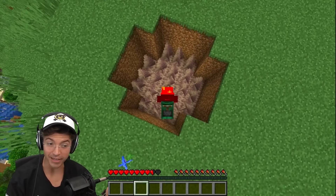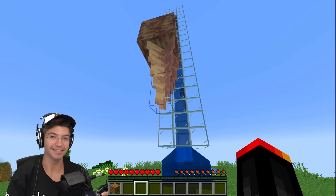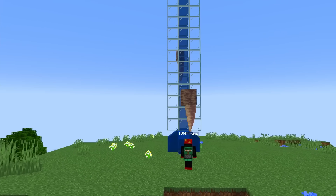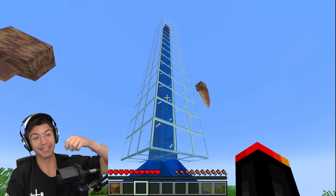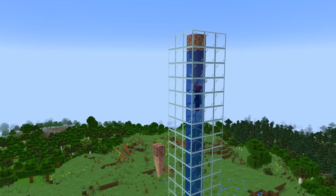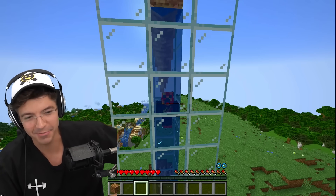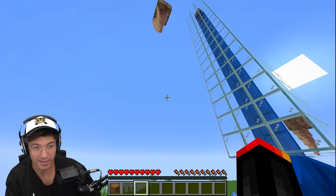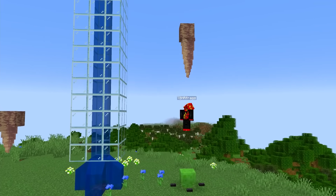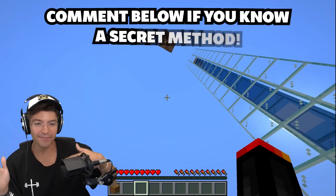Everybody knows that you take damage when you fall into dripstone, but what if you jump up into it? These are stalagmites because they come up from the ground, but these are stalactites because they're on the roof. I want to see if I can take damage by literally jumping into it. No damage — my head is being poked and I'm not taking any damage. Now I want to try it with a water elevator. Surely this has got to kill us. What are we doing — just making out with the stalactites? No damage. Is there any way to actually take damage from them when you're going up?